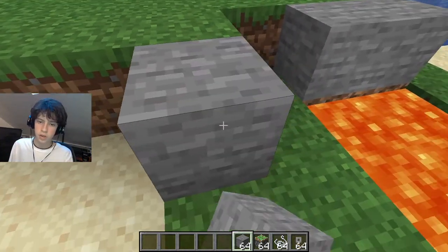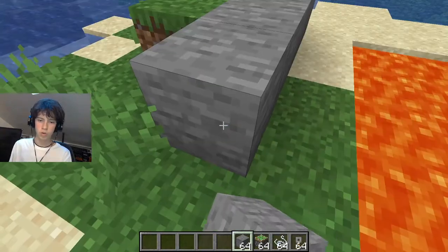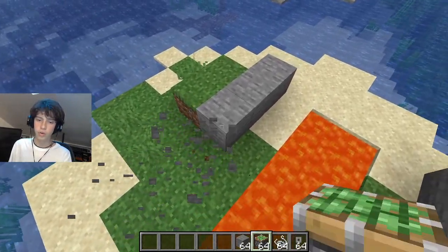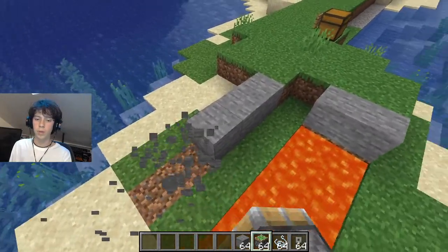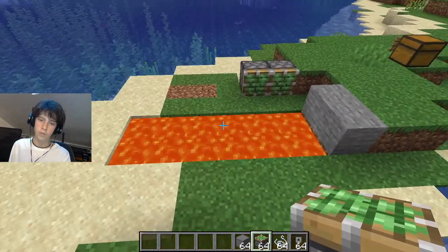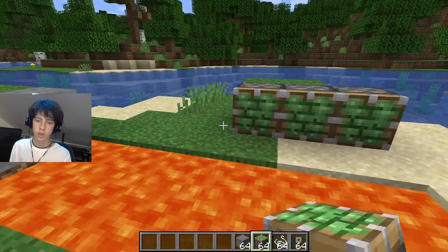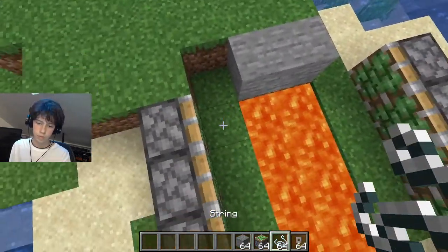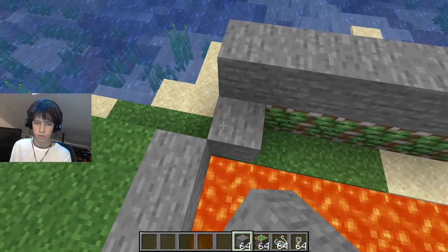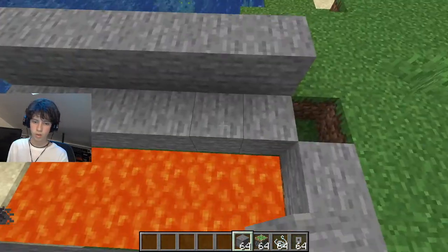We're going to start by placing our pistons here and the same on the other side, so they're facing the lava. Now we're going to place stone on top, also on the sticky pistons like this. We're going to be placing the tripwire hooks on this same side, and on the other side as well.